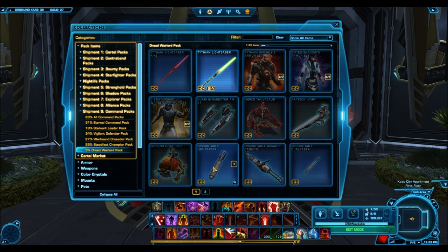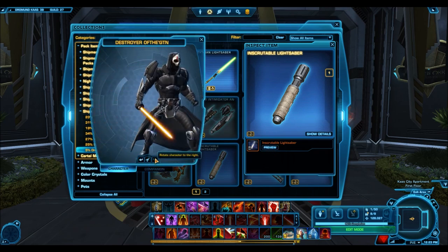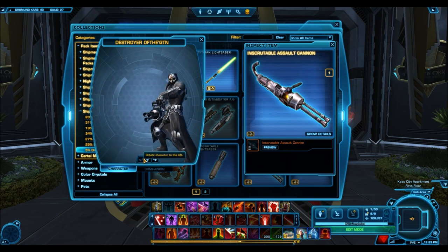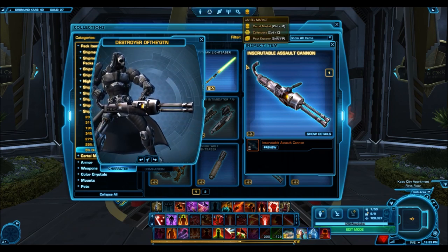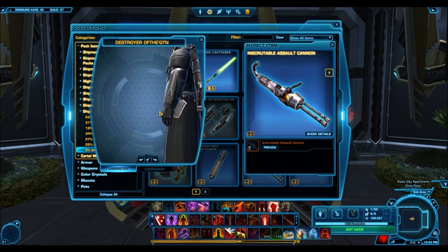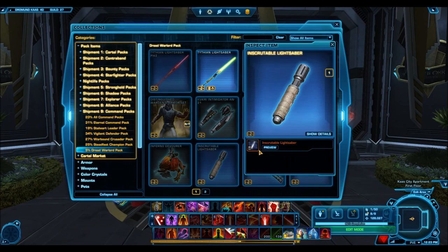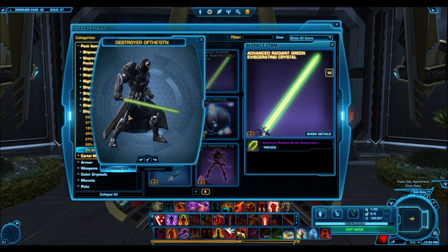Going on to the weapons — we have the Inscrutable Assault Cannon, the Inscrutable Lightsaber, and the Inscrutable Dual Saber. I'm not going to spend any time on these because they look so common and basic. The Assault Cannon's okay, but no one really cares about Assault Cannons anymore since only one class can use them. The Lightsabers look super generic and are too small to even make an impact. As for the Crystal, nothing much to say — it's just a new kind of green crystal. It's definitely not something we already have in-game, but it's not particularly amazing either.